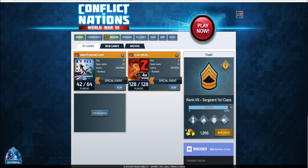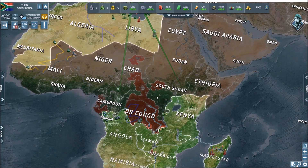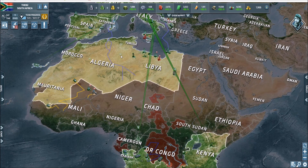What up guys and girls, it's B2, welcome to the Day 11 update for South America. You'll notice we have added France and Spain. Dr. Congo dropped out of the alliance — I'm guessing he went inactive and the game booted him — so Namibia took over, and we had already added Kenya. We then added Spain.